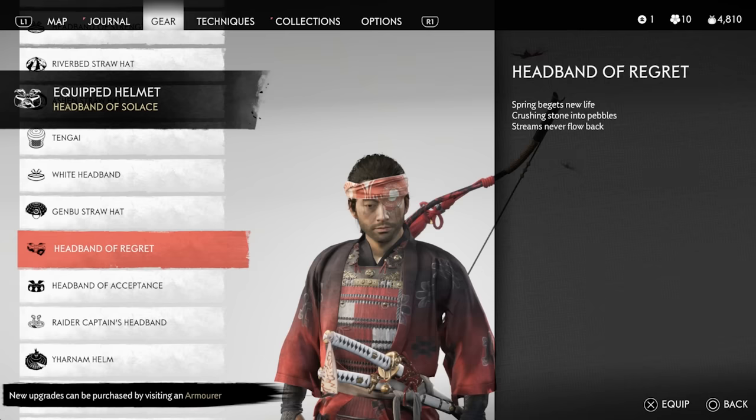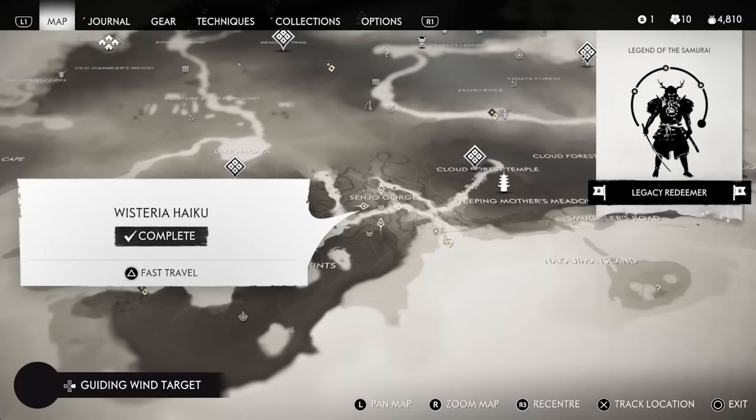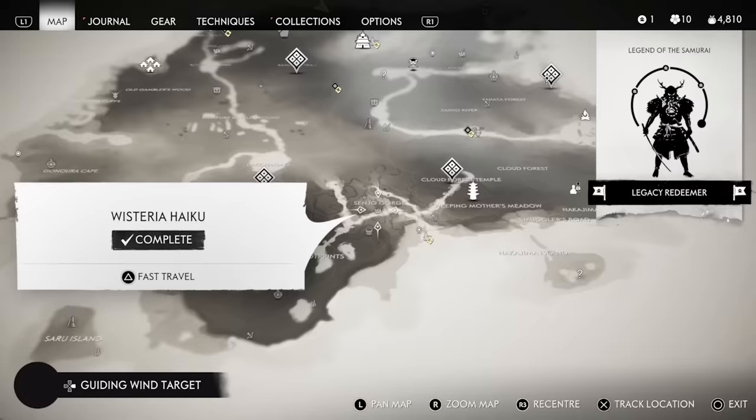The next one is called the Headband of Regret and it also comes with an eye cover patch, so it gives a pirate kind of look. You get this from the Wisteria haiku in the southern part of the island.